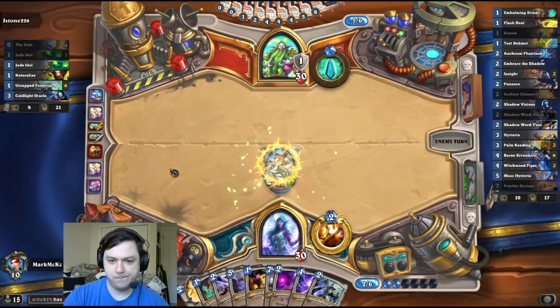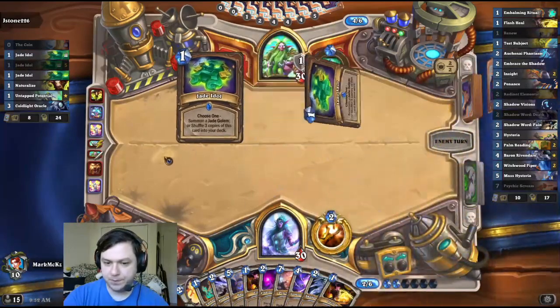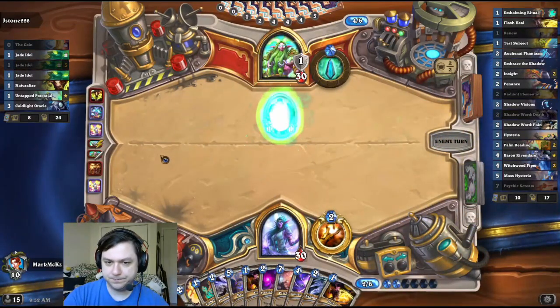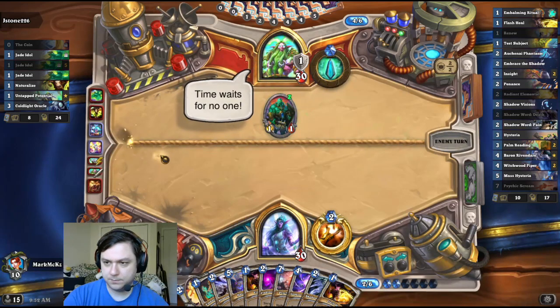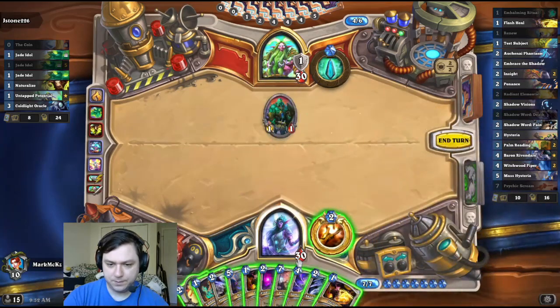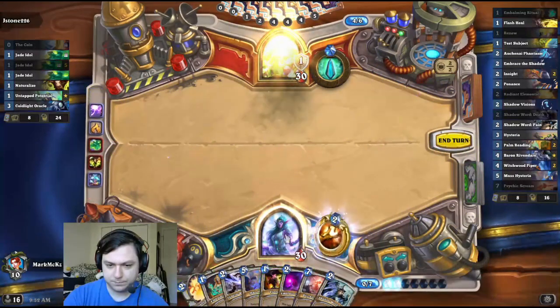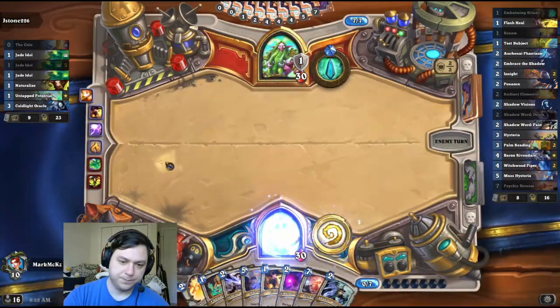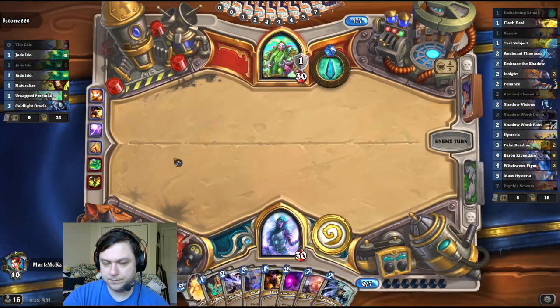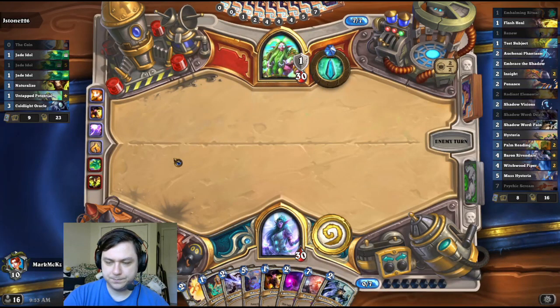I lost a Flash Shield — oh, I didn't lose it, never mind. Lost the screen. I can't empty my hand either. Time waits for no one. My hand is full. I just need Baron and Test Subject.